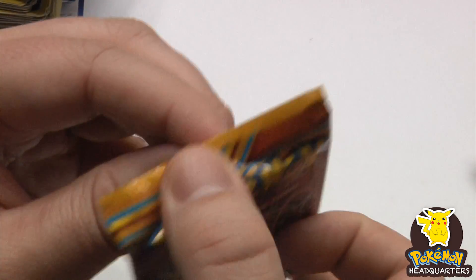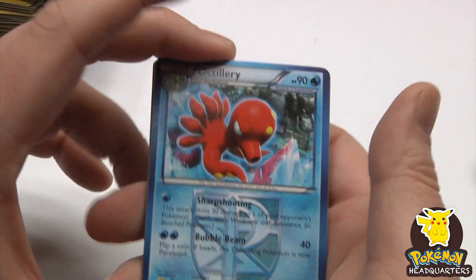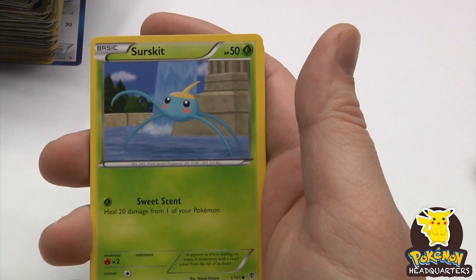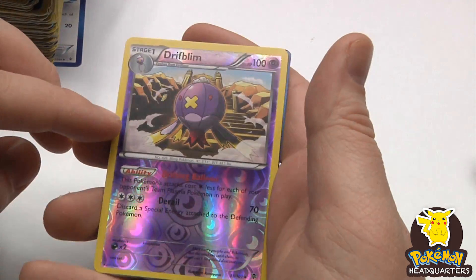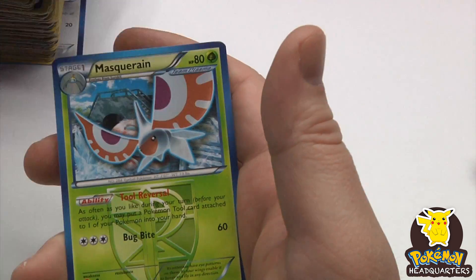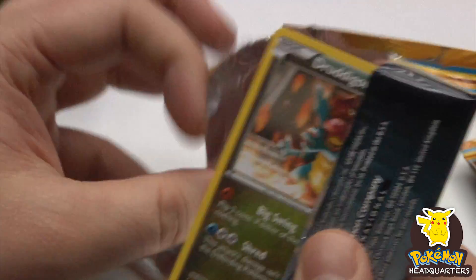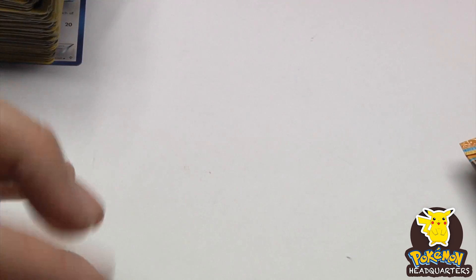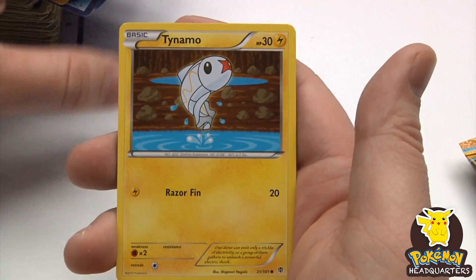This box has been kind of a dud — I mean there's been a lot of good playables and good cards, but crazy EX pulls have been few and far between. Reverse holo Drifblim as a rare, and Masquerain — number two in the set. Probably be close to finishing this set after all my openings — maybe — probably still missing a few, especially the secrets. Still have yet to open one of those.